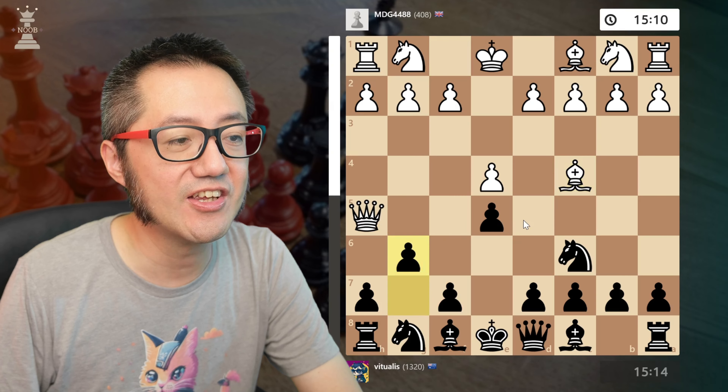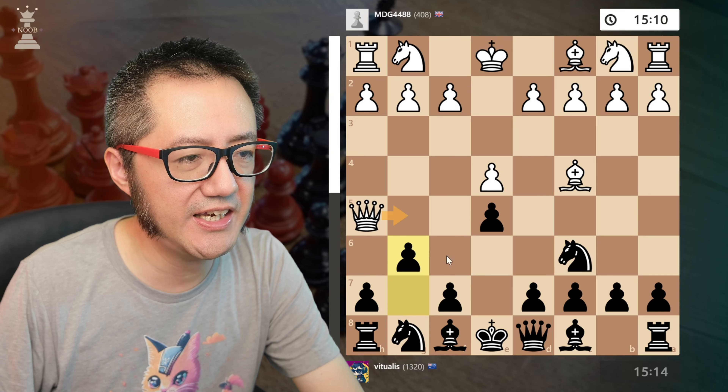Because when will you ever see this? To actually get this Fool's Mate line kind of requires a bit of a conspiracy between the two players — it's sort of a contrived line to make checkmate as quick as possible.